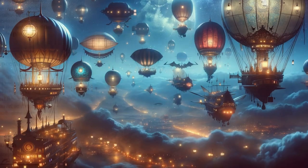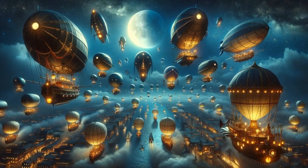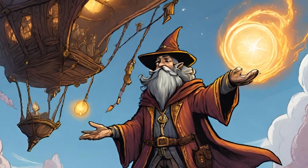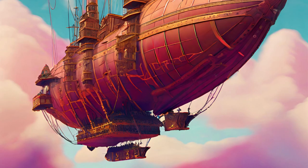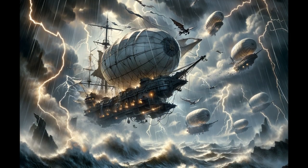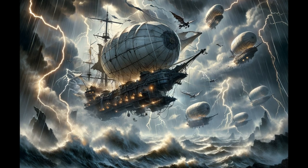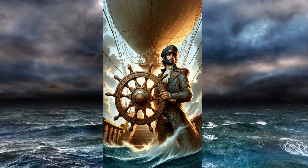How D&D airships work: it's not just about throwing a boat into the air and hoping for the best. Airships are marvels of ingenuity. Propulsion may come from magically imbued sails that catch not just the wind, but the currents of magic that flow through the world. Some rely on bound elementals, their raw power harnessed to push the ship forward. Maneuverability is often a dance of complex rudders and ailerons, all requiring a skilled crew to navigate. The rules of the sky are different—airship captains must contend with three-dimensional movement and weather patterns that can turn violent without warning.